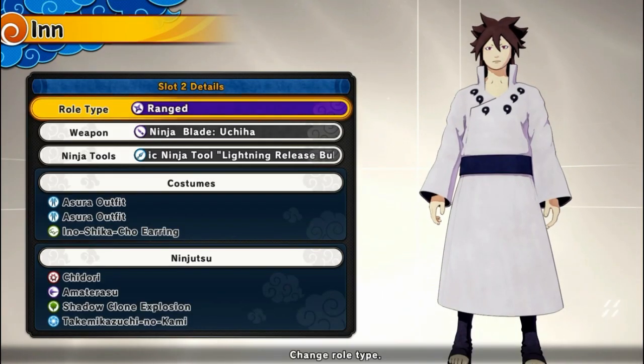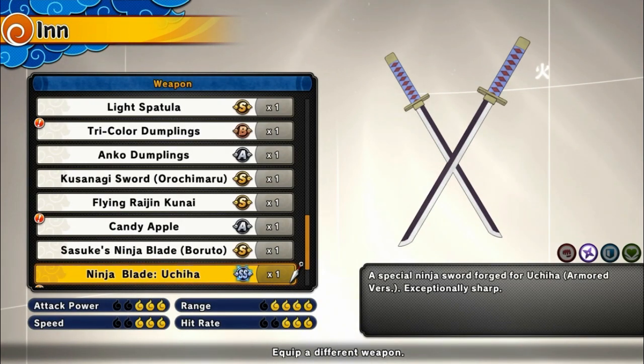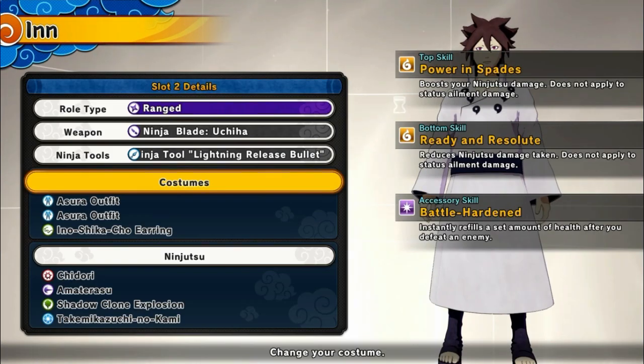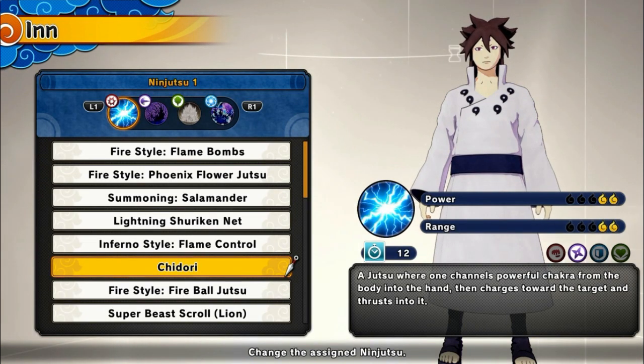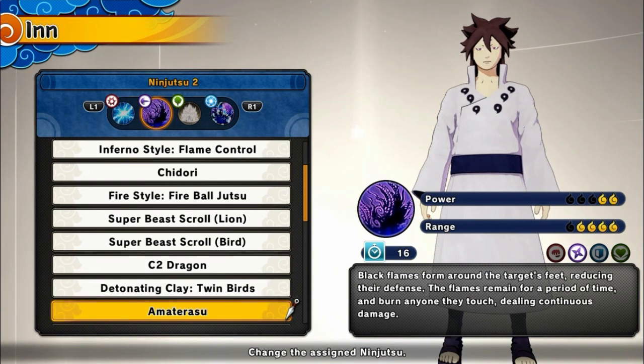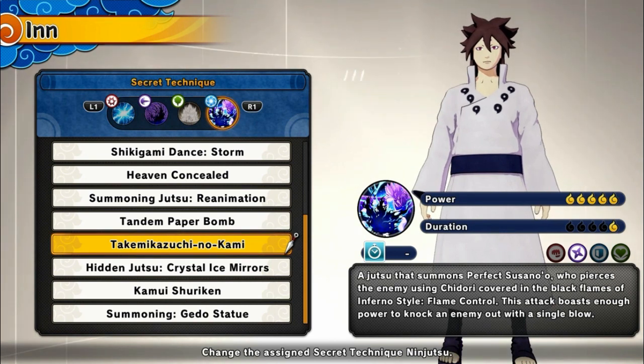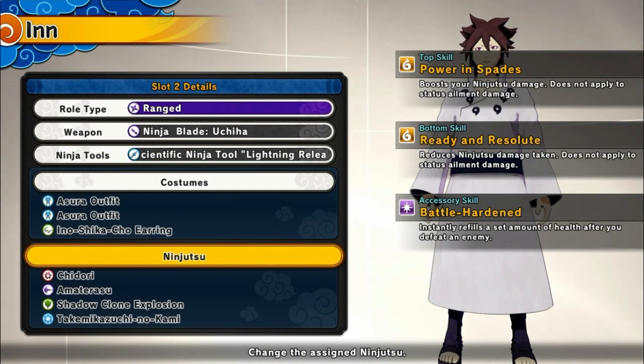As always, we're gonna be explaining the build. For our first build, we got roll type range. For the weapon, we're gonna be using the Ninja Blade Uchiha. Ninja tool is gonna be the scientific ninja tool, lightning release bullet. For our top skill, we got Power and Spades. Body skill is gonna be Ready and Resolute. The accessory is gonna be Battle Heart. For ninjutsu number one, we got Chidori. Ninjutsu number two is gonna be Amaterasu. Substitution is gonna be the shadow clone explosion. And for our secret technique, we got Akatsuchi no Kami. So that's it for the first build.